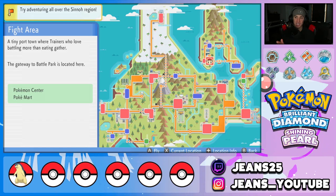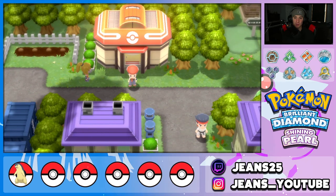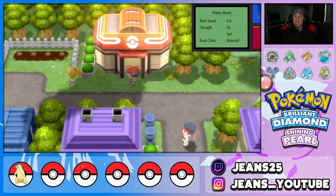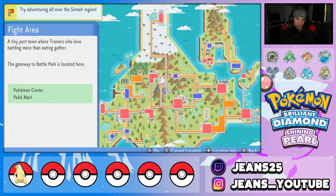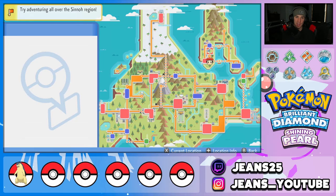You'll know you did it right if you move your character up and they go into the Pokemon Center. We did not do it right that time — the character did not move into the Pokemon Center — so just reset yourself, go back in front of the Pokemon Center, and do it again. Hit R and A at the same time hovering over Fly and keep trying until it works.